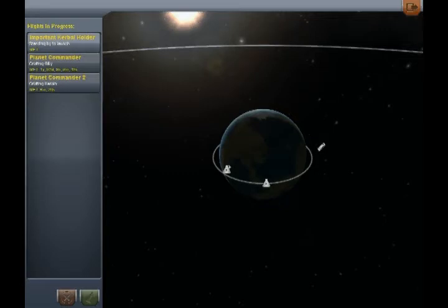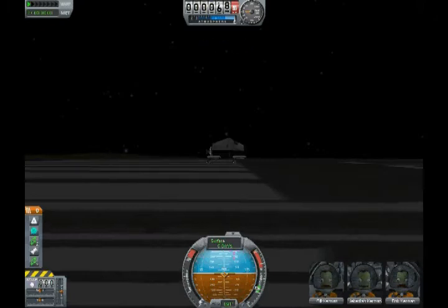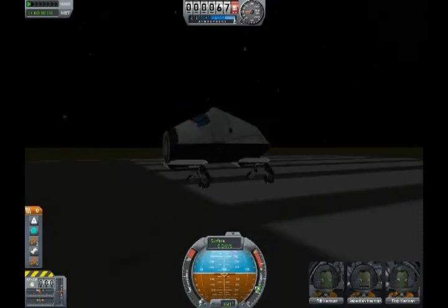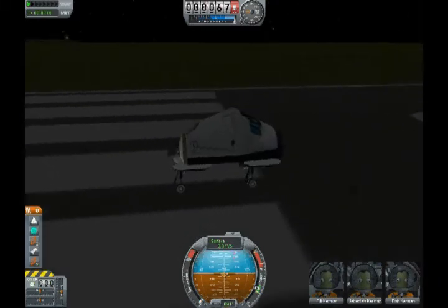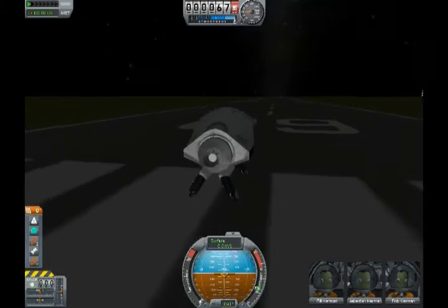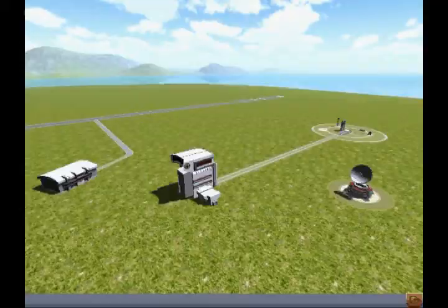This is the Important Kerbal Holder - because I didn't want to kill off Jeb, Bill, and Bob straight off, I've put them in a temporary holding position: this little non-airplane sitting on the launch pad doing nothing, keeping my boys safe while I send some more expendable astronauts out to die in their place.